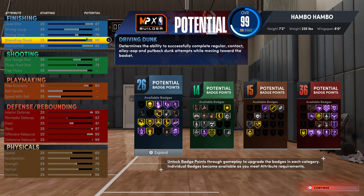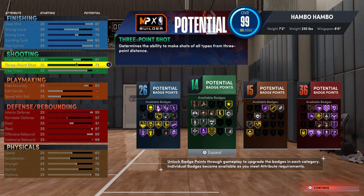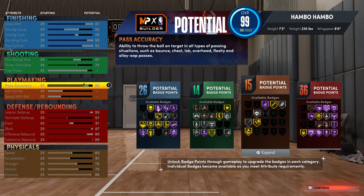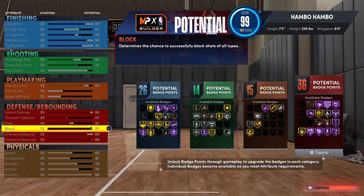For finishing, this is very good — a 90 standing dunk, 26 total finishing badges, and great post scoring and cutting ability. For shooting, you get 14 total shooting badges and a 73 three-pointer; it's not a sharpshooting build but you can green consistently with the right jump shot. Playmaking gives you an 85 pass accuracy, which is really all you need on a center. Defensively, this is elite: Hall of Fame Brick Wall, Hall of Fame Rim Protector, and Hall of Fame Rebound Chaser.